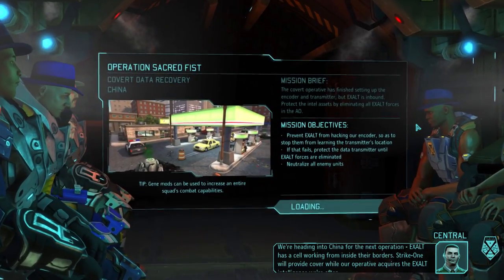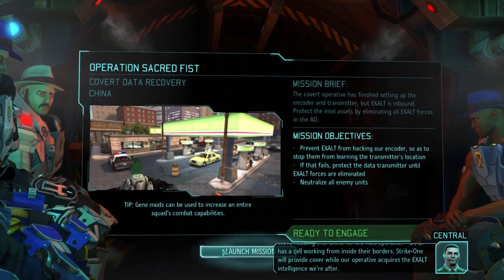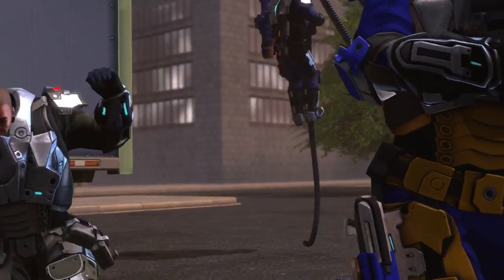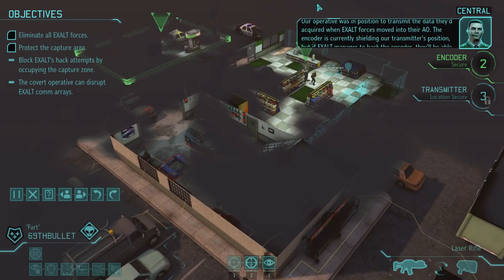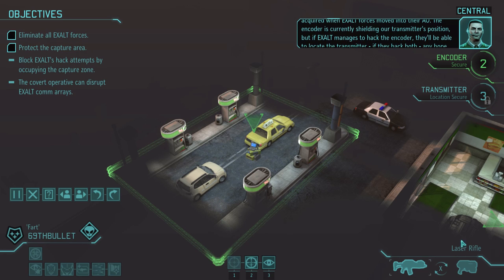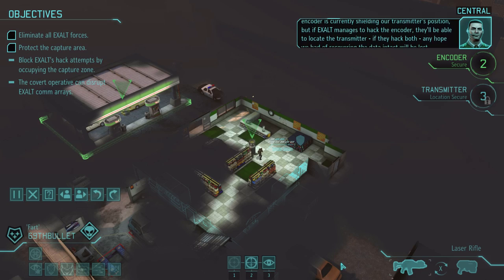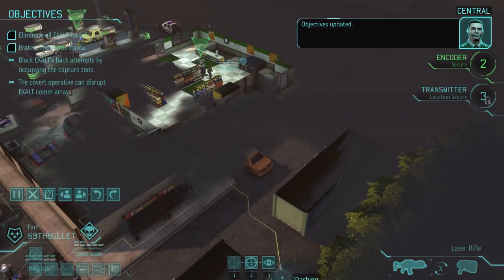Exalt has a cell working from inside their borders. Strike one will provide cover while our operative acquires the Exalt intelligence we're after. Unfortunately the sniper can't have armor right now. I kind of liked having the Kestrel armor on the sniper, but I really like the grapple armor so she can find high ground. If Exalt manages to hack the encoder, they'll be able to locate the transmitter, and any hope we had of recovering the data intact will be lost.